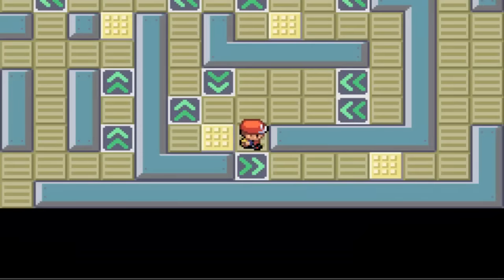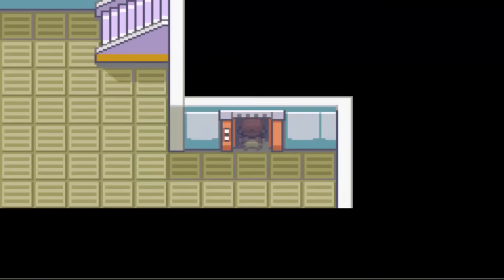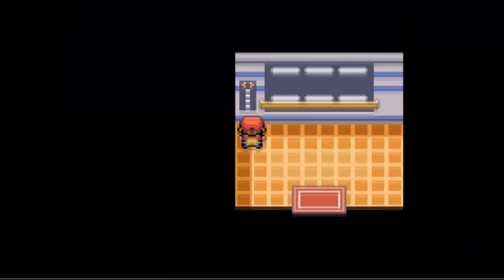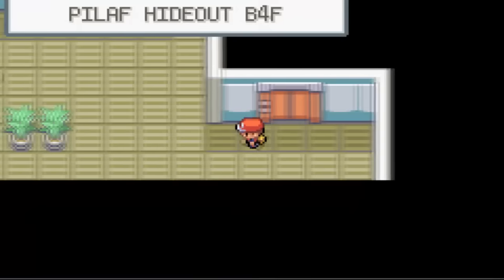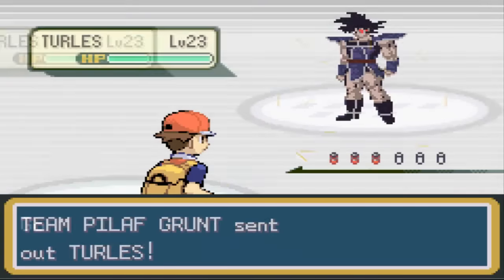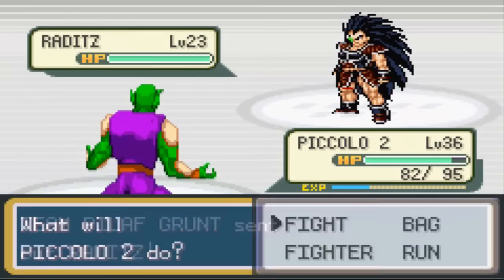Let's get to the elevator. I remember when this maze was so hard as a kid - my head was exploding. Now you look at it and realize it was really simple. Let's go in the elevator to floor four. We're in the right place - Peel Off Hideout.